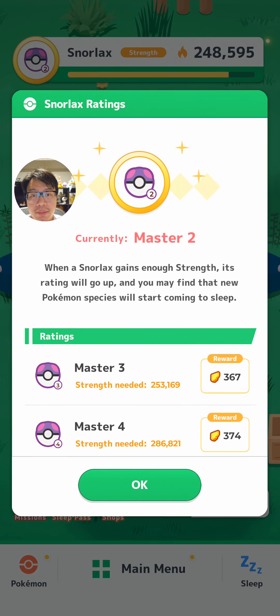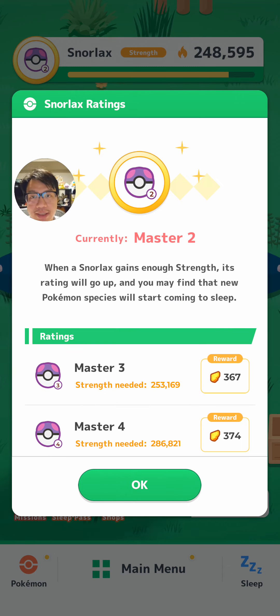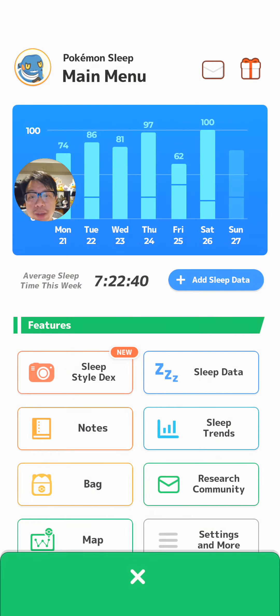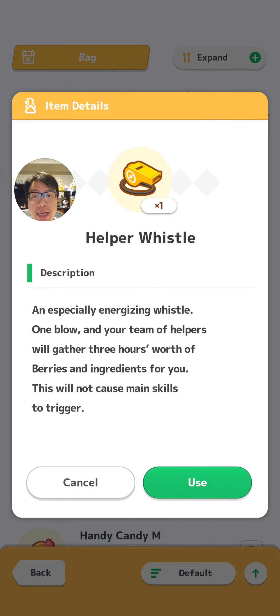If you look at my actual strength, I'm on 248,000 and I'm actually not that far away from Master 3. So this is a good time to consider using a helper whistle to help finish off that last little bit that you couldn't normally do. This is why I like to save it for the last day, but of course I missed out on the bonus from it for the rest of the week earlier on.